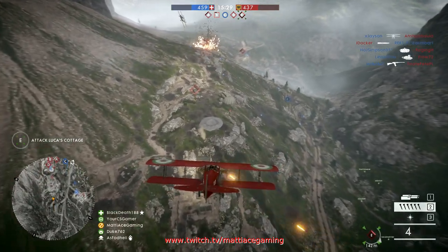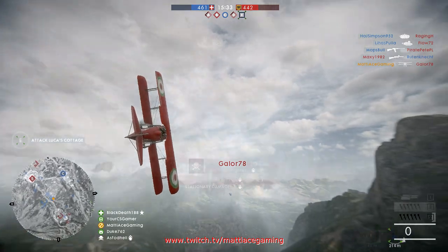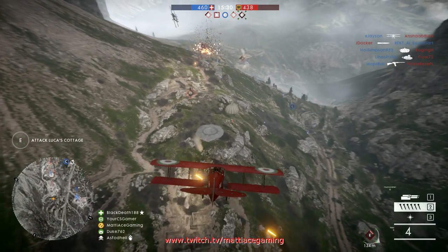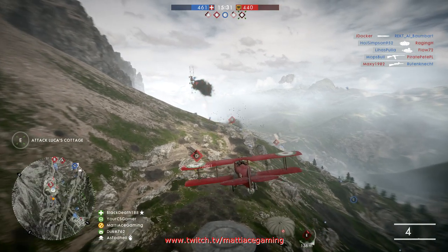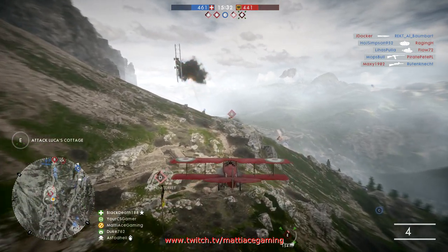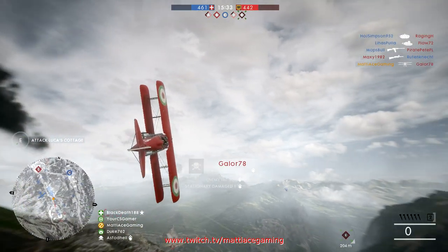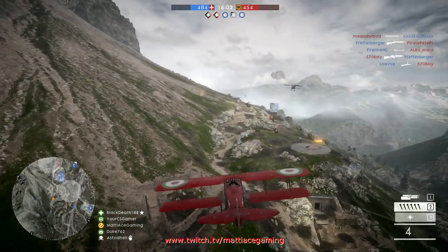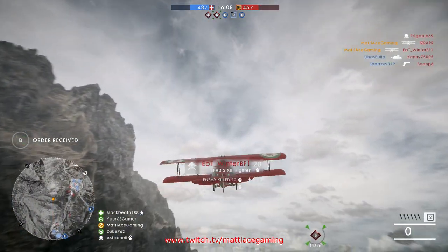The first thing you want to focus on and the first thing you want to learn is timing — when to drop the darts. Just like I said in the previous video, the momentum from your plane does carry over to the darts, so you want to drop them just before you are straight above your actual target. In the beginning, find your target as early as possible and fly straight above it, releasing the darts just before you pass it.